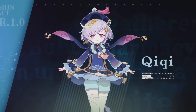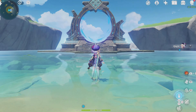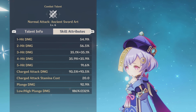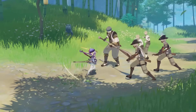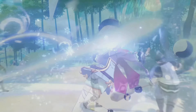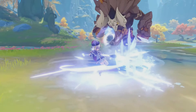Without further ado, let's get into the guide and start off with Qiqi's kit — specifically her normal attacks. Qiqi's normals are your standard five-hit combo. The scaling isn't very high, however they are very fast, so in this regard they balance out. As a healer, Qiqi's normals are unimportant, but as a tank they're very good because of their high speed — Qiqi can enable reactions to occur at a very fast pace, much faster than other units.